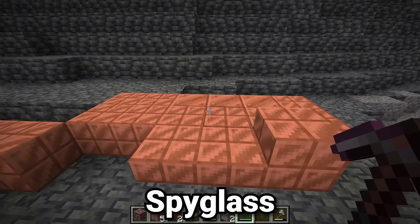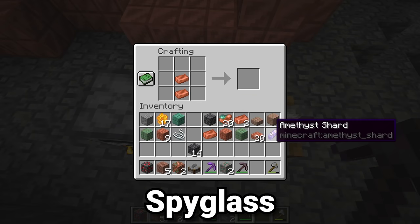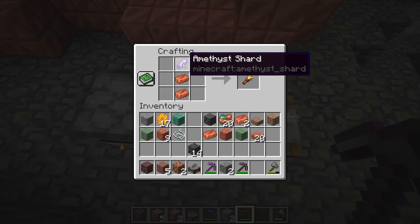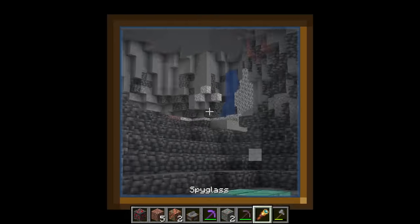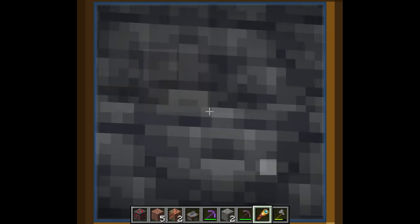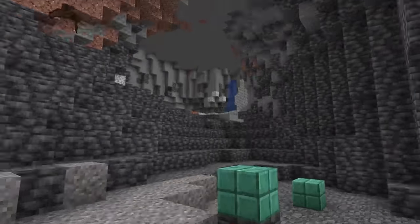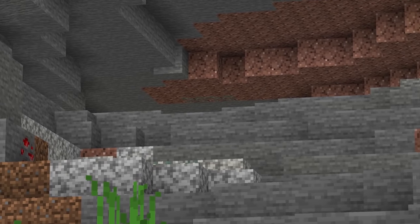Other than copper blocks and cut copper, there are two other items that use the copper ingot. The first is the spyglass, made with two copper ingots and one amethyst shard. You can right-click with it to zoom in, and if you press F1 you can remove the entire frame and basically zoom in similar to the Optifine mod — great for getting a better view of something difficult to see from far away.